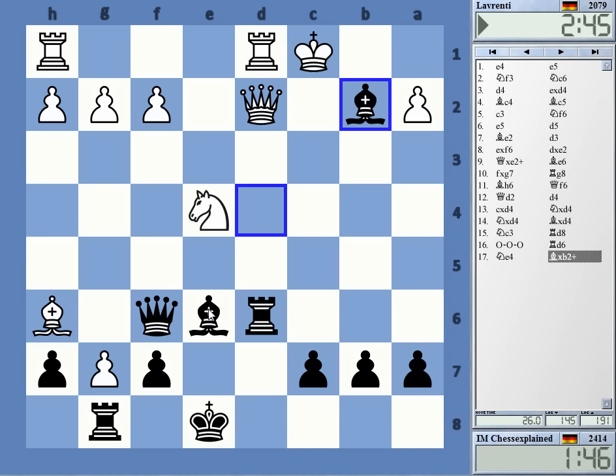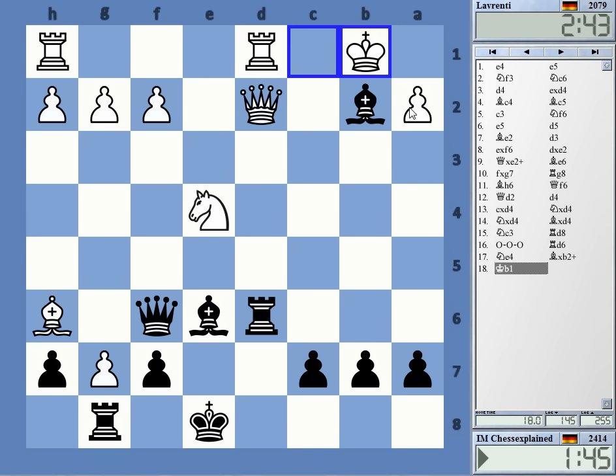So if he moves the king to b1, there's also the bishop — she can also check on a2 here, and Queen e6 check that wins the queen. But is it any good? The resulting position is certainly very, very crazy. Bishop f5.